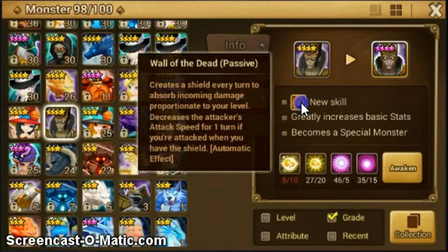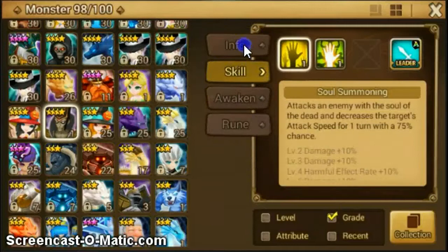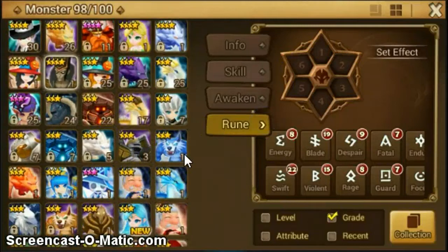What does he get? Creates a shield every turn to absorb incoming damage — scales to your level. Decreases the enemy's attack speed by one turn every six turns. I don't know, he might be useful — I don't really like him too much, but hey, he might work.